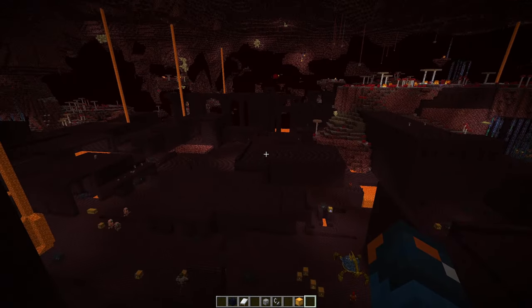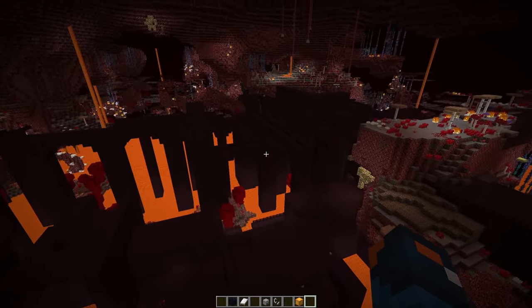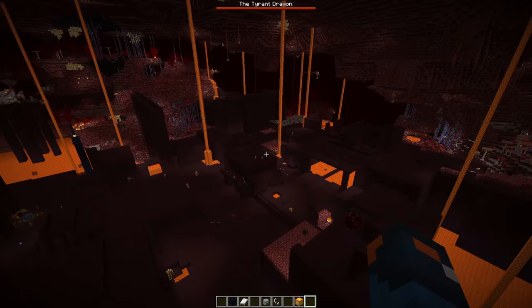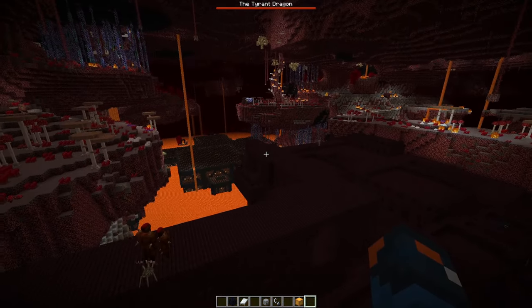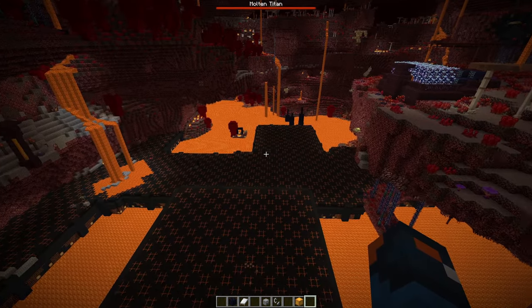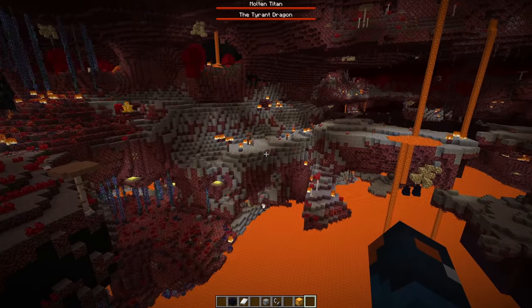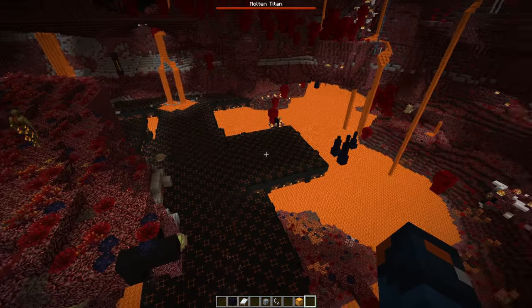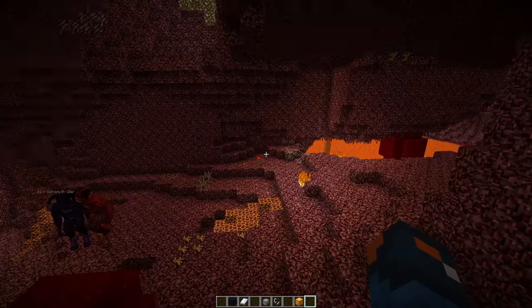Oh my goodness! Look — a Tyrant Dragon! Look at this! And that's where the Molten Titan is! This place is ridiculous. Like a night boss dungeon thing. But look at this area, dude — it's just such a well-designed, insane area.